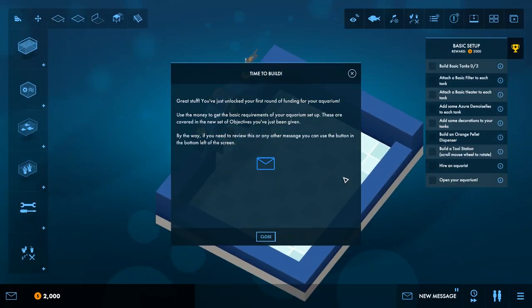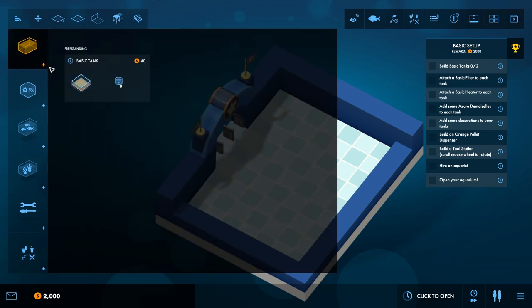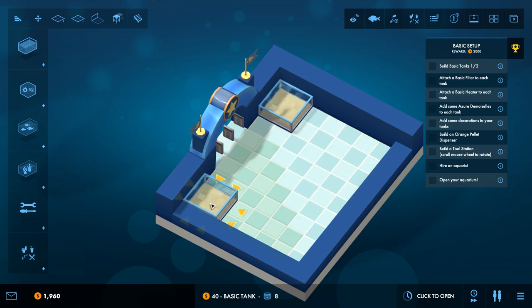Great stuff — we just unlocked our first round of funding for our aquarium. Use the money to get the basic requirements set up. We got 2,000 bucks to build our very limited aquarium right now. We got an entrance way right here — this is where all of our public will come through and we can build our first tanks. We can build a small tank or make it larger, but for now we'll just build a couple of small tanks, one on each side. This will be a basic start for now.